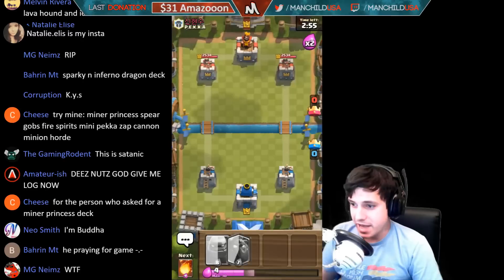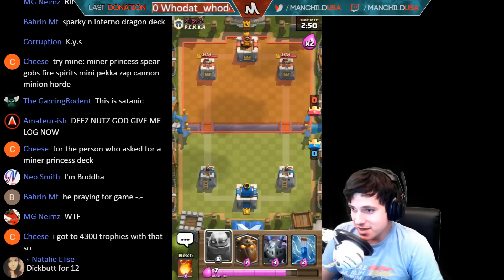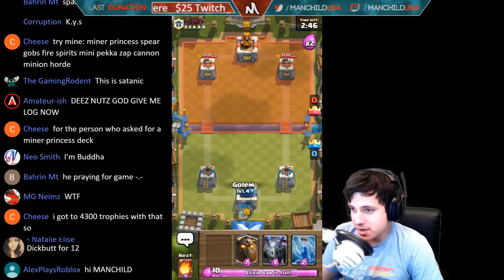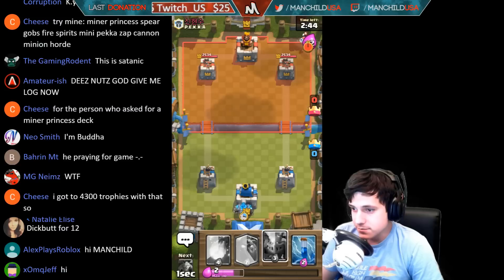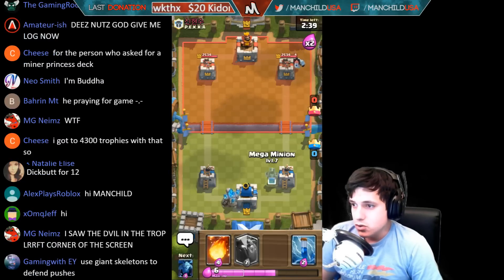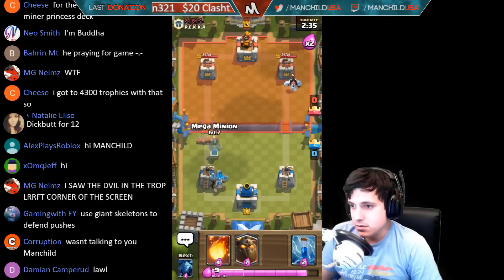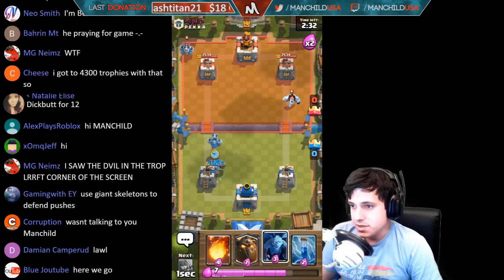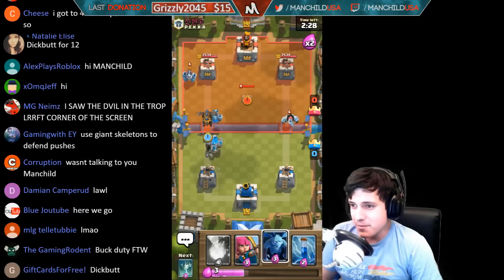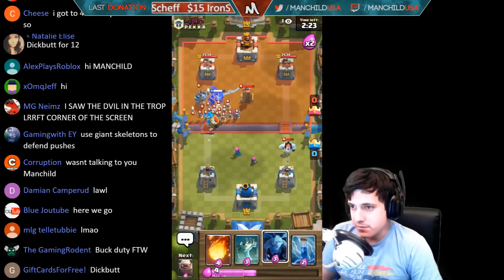So the way you use this deck — it's a Golem Lava Hound deck, right? So what you want to do — I know it's already double elixir — but this deck is really good, really really good once double double elixir goes down. Here's the key: you want to get the Lava Hound in front of the Golem. Lava Hound goes in front of the Golem every push — remember that.